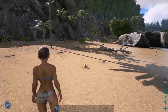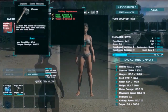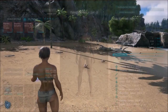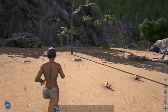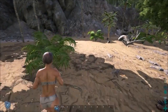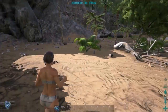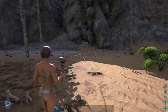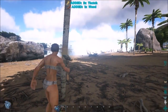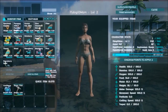Now I should be able to make something. What am I missing? Let's go grab some more stuff. Over there - that's fibers, that's not what I'm after. Let me hit this tree with my spike - there we go, that's what I'm after. Let's go back and see if I can craft myself something.